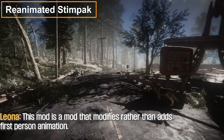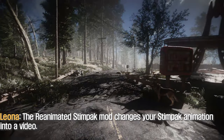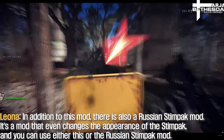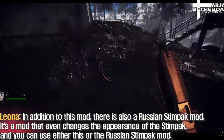This next mod modifies rather than adds first person animation. The Reanimated Stimpak mod changes your Stimpak animation. In addition to this mod, there is also a Russian Stimpak mod — it's a mod that even changes the appearance of the Stimpak, and you can use either this or the Russian Stimpak mod.